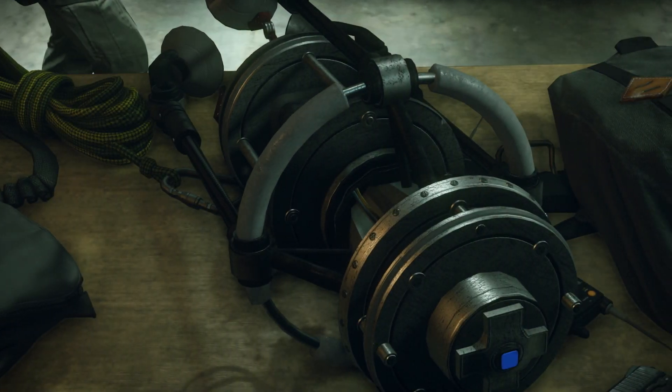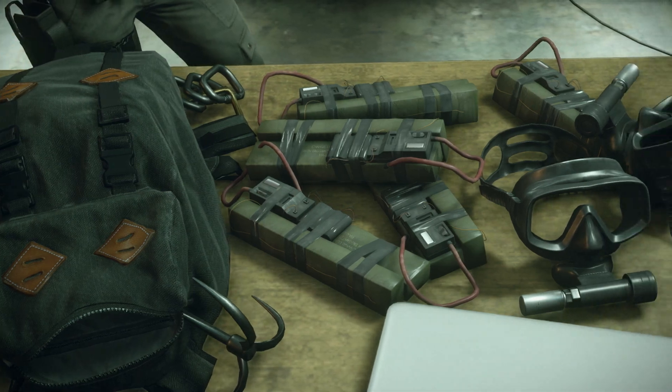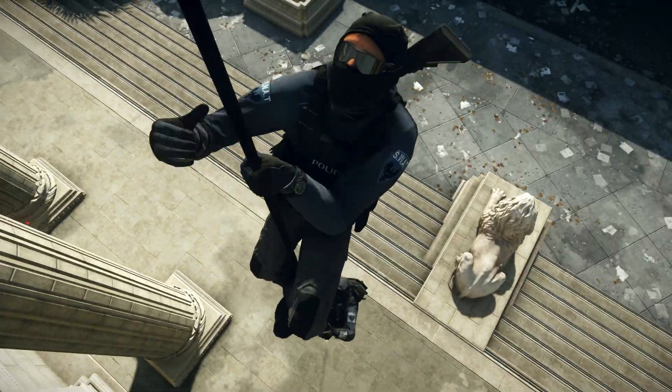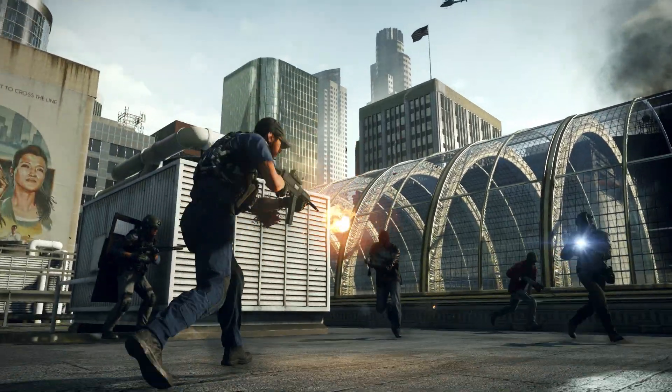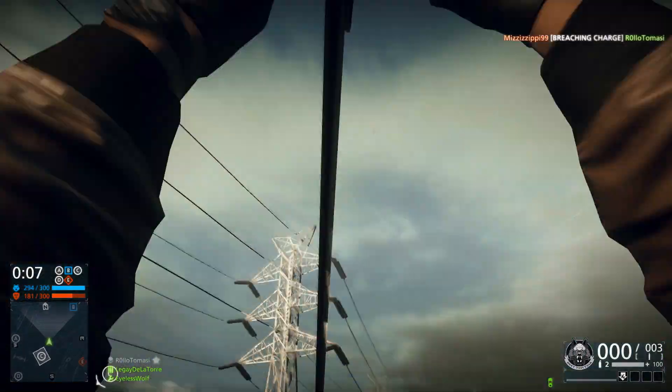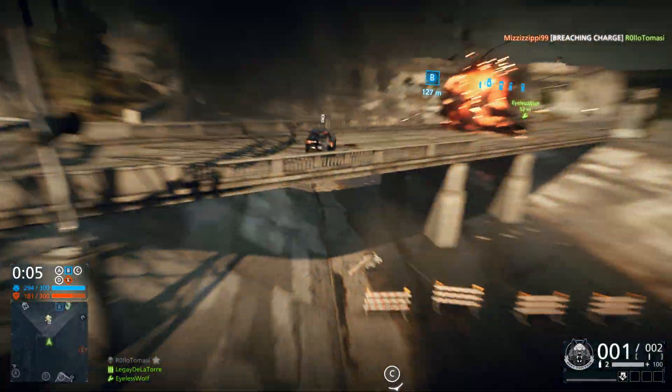Hardline features over 30 new gadgets and weapons, like the compressed gas-launch grappling hook, which can change the dynamic of any engagement, or unleash the new zipline crossbow to get into the action even faster.